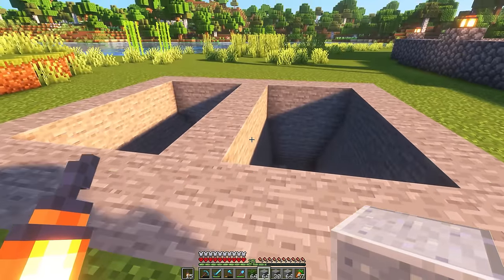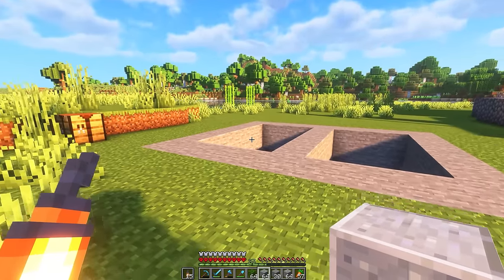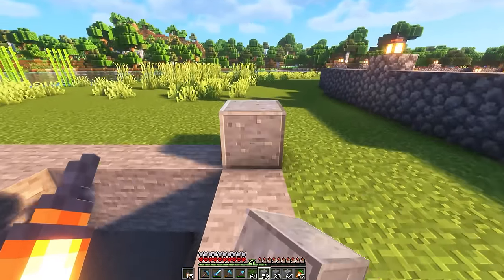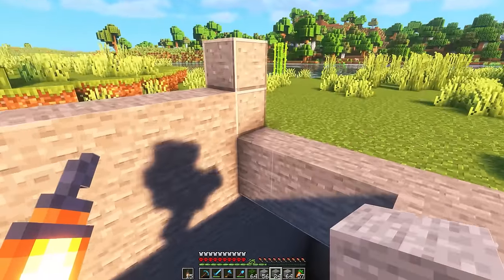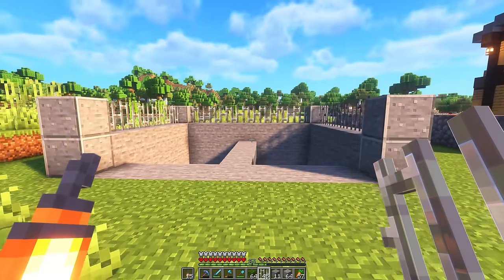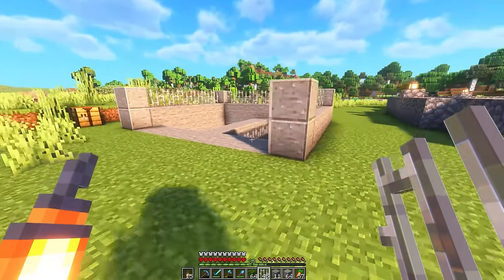Here is the entrance so far, and I've gotten some pretty nice ideas for this little exterior area. The first thing I want to do is add some corner pillars on all of the corners. In between those, let's add some more stone raised up one block, and then in between those, some iron bars. That is looking like a literal metro entrance - that is looking so good so far.